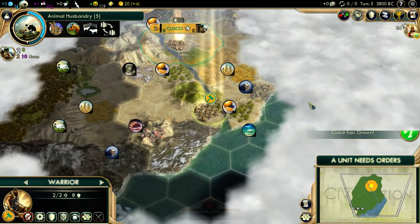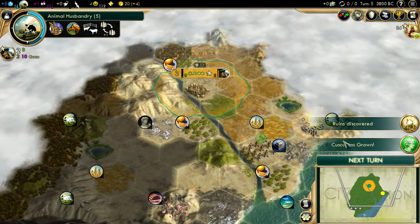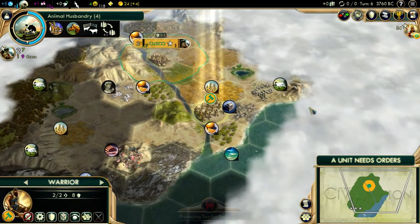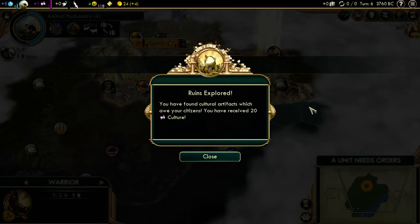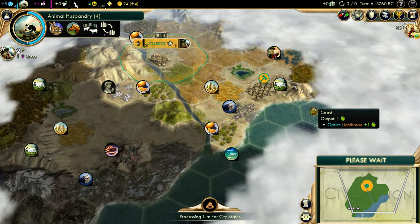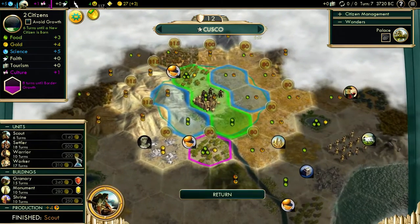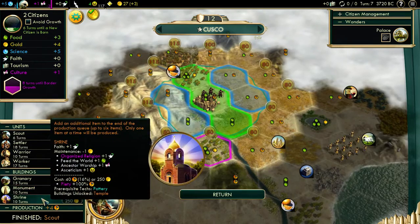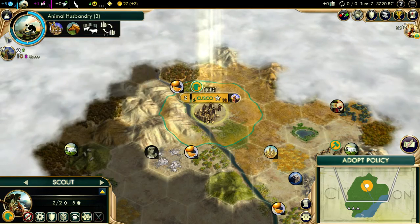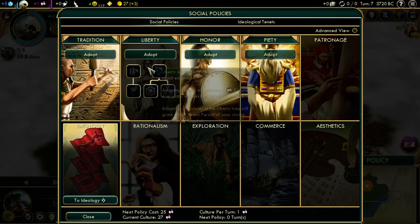I don't know how much water is going to be on this map. The mini-map makes it look like it's completely surrounded by water, so it might be useful to have a coastal city. We'll continue along this coast and see what we can find. We'll send the scout around this way. Do we want to crank out a shrine first to get the faith? Then we'll get a settler. We do have a policy — I think I want to go Liberty this time.